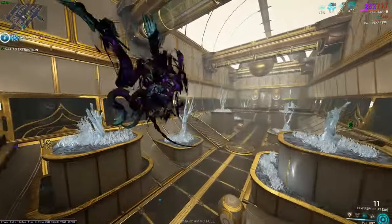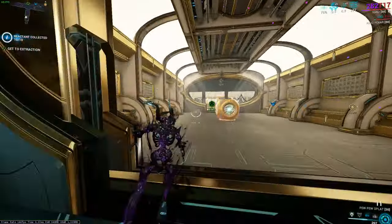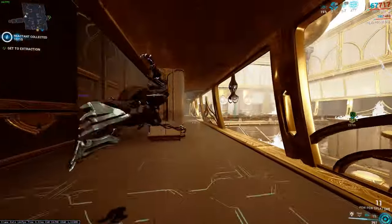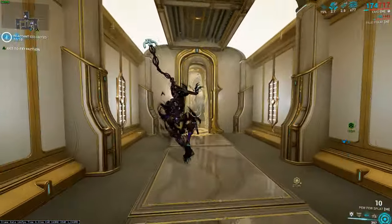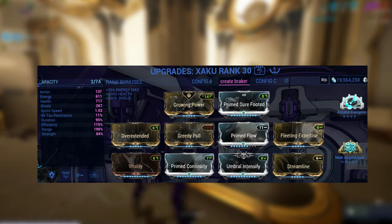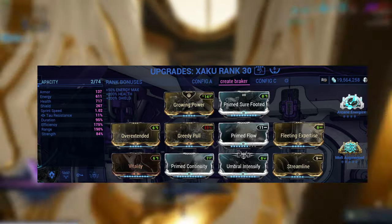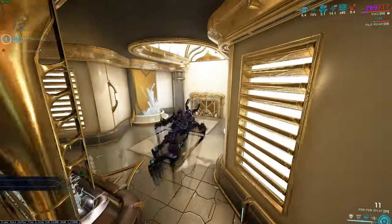For the Warframe of choice, you can choose something different — you can choose Wukong or different Warframes — but I have chosen a fully dedicated farming Zaku. Zaku's fourth ability, the Vast Untime, breaks crates. So we're focusing, as you can see by the build, on range, a little bit of duration, a lot of efficiency, and a little bit of power strength, just so it is a little bit more useful.